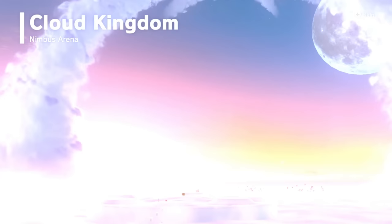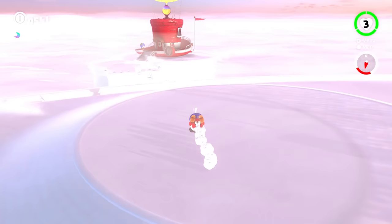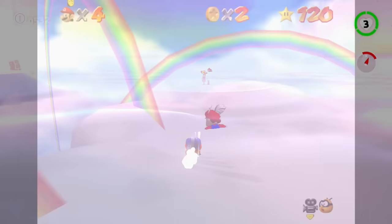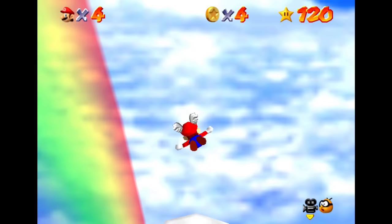Starting off with Cloud Kingdom — this is the worst kingdom aesthetically in the game, no contest. This is Mario Odyssey's rendition of the sky world trope. In other Mario games this level trope takes place in the clouds, and that's exactly what this kingdom is like. There's not much difference between Cloud Kingdom and, say, Wing Mario Over the Rainbow. I would actually argue that Wing Mario Over the Rainbow, along with pretty much all previous sky worlds, actually look better than the Cloud Kingdom.